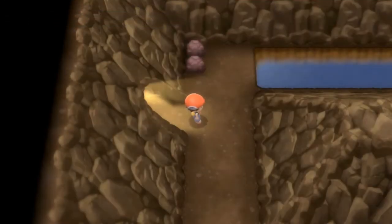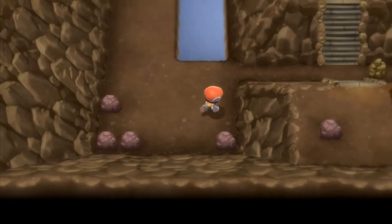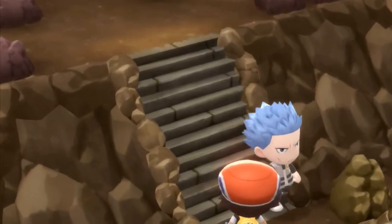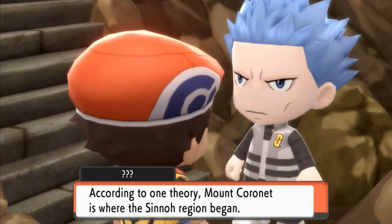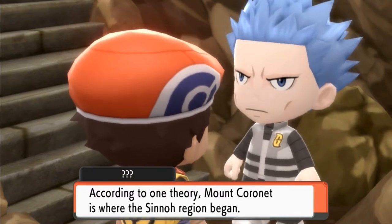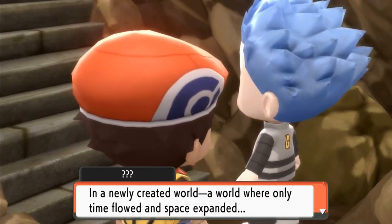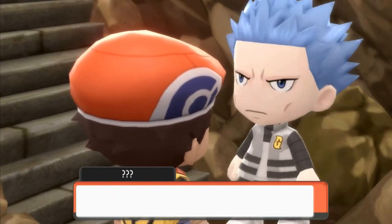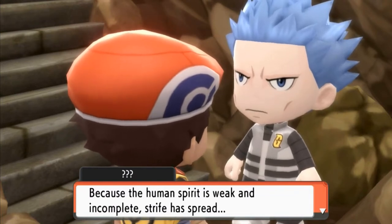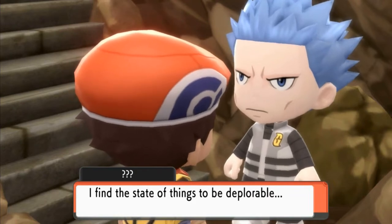As you can see, there's nothing right here and we're trying to get into the next town. There's going to be a little somebody waiting for us. According to theory, Mount Coronet is where the Sinnoh region began. In a newly created world where only time flowed and space expanded, there should have been no strife. But because the human spirit is weak and incomplete, strife has spread. This world is being ruined by it. I find the state of things deplorable.